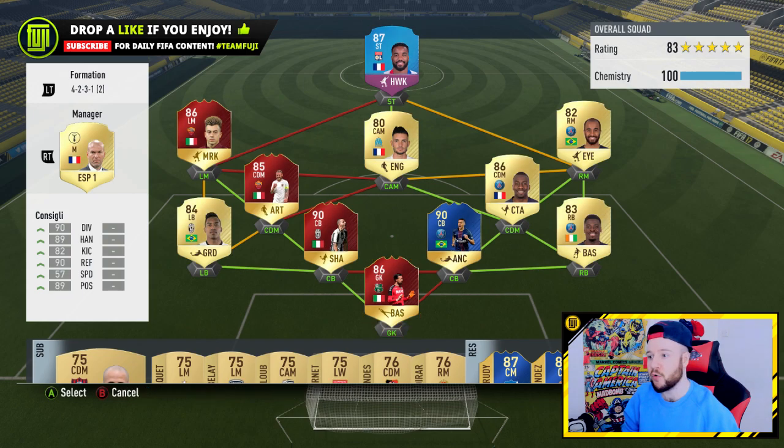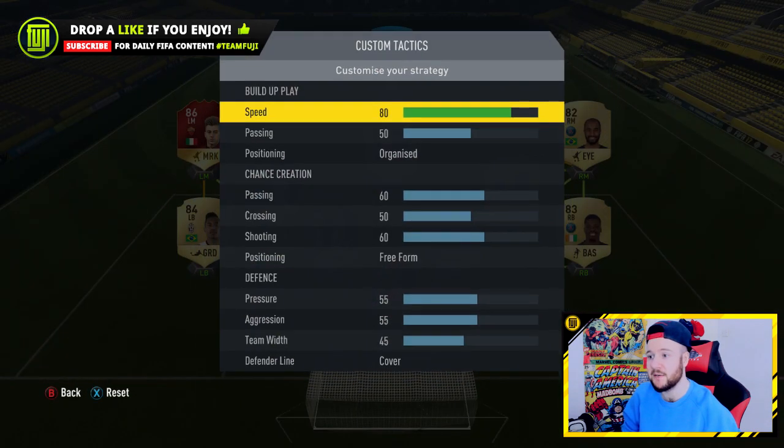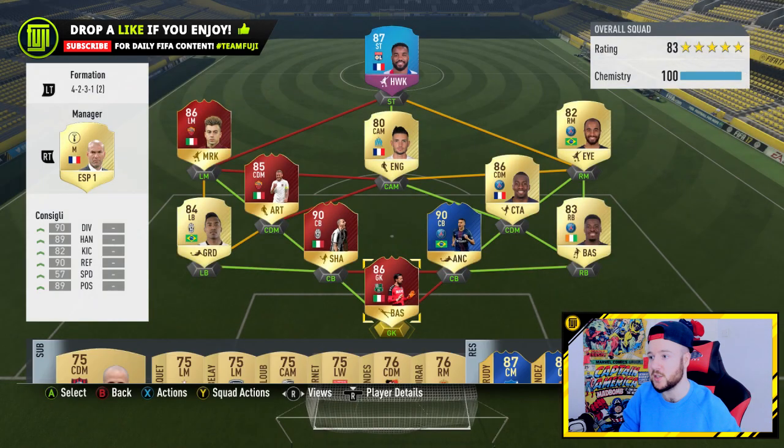I used the team in the 4-2-3-1 narrow and my custom tactics have changed — I use 80 speed instead of 70, and it just adds to the support. I like to play fast but I do like to have balance at the back. If you want to use those tactics, give it a go. I wish you luck in the tournament. That's the squad I used — let's go and have a look at how the cut run went down.